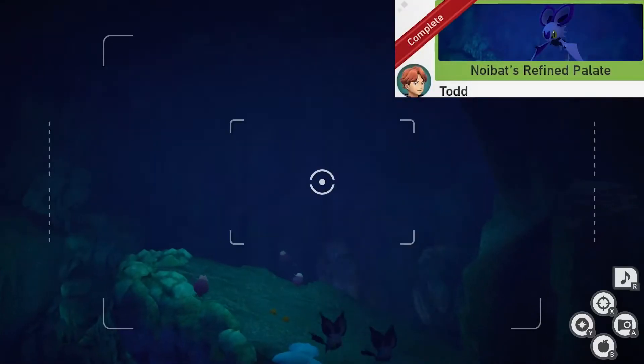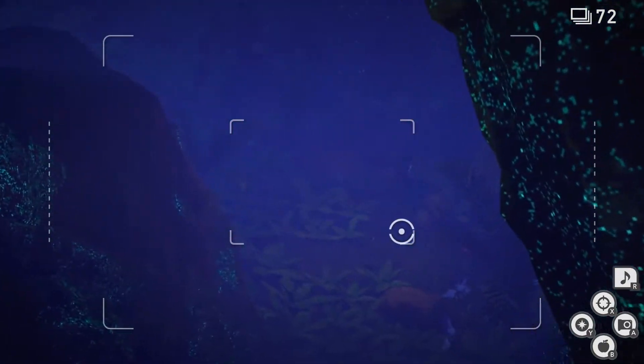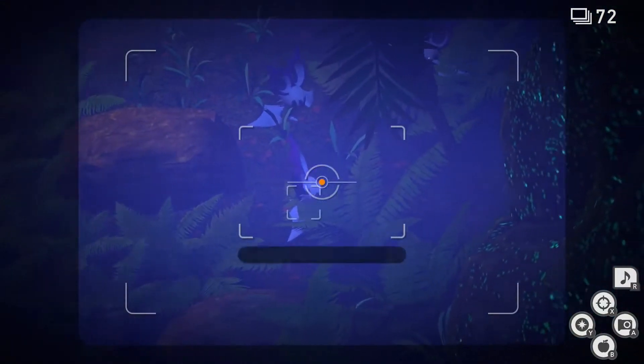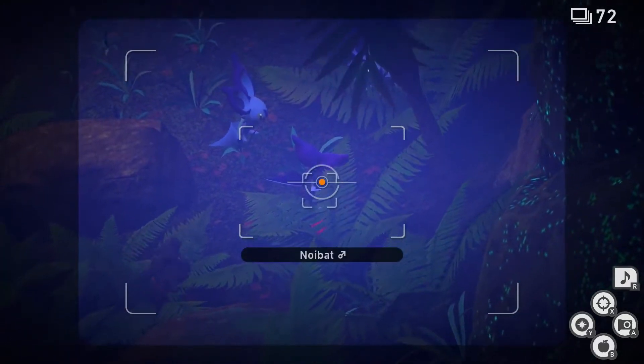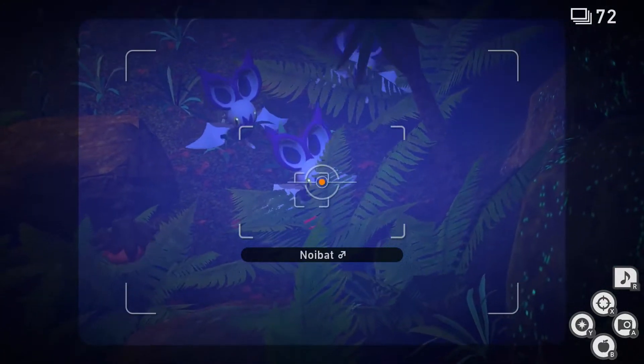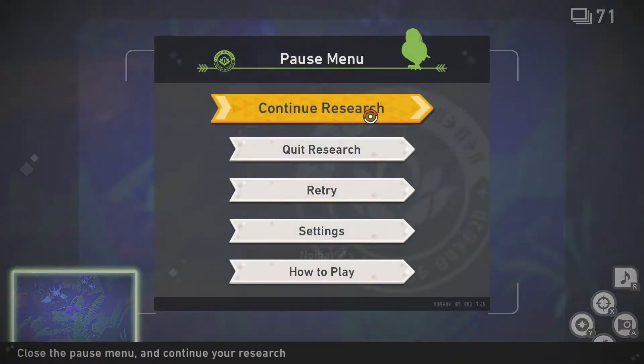Noibat's Refined Palate. For this one we're gonna go to the last room of the alternate path. Once we're here, we'll see some Noibats on the right. You want to throw Fluffroots, but make sure not to hit them — if you hit them, they will fly away. Now we're gonna keep an eye on it. It's gonna use an ability on the Fluffroot. Take a picture of that. Now you can quit and submit.